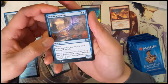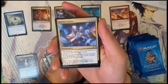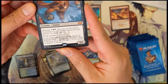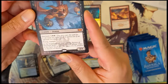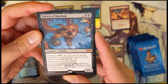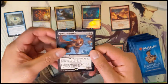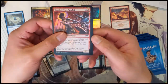Windstorm drake, code of constraint, Dovin's Acuity — oh, Spawn of Mayhem! Our mythics are just very strong. Spawn of Mayhem: four four for four, spectacle cost two black and one mana — you may cast it for the spectacle cost if your opponent took damage. Flying, trample. At the beginning of upkeep, Spawn of Mayhem deals one damage to each player, and if you have ten life or less, put a plus one counter on it.